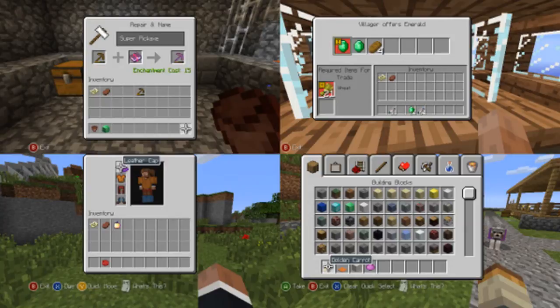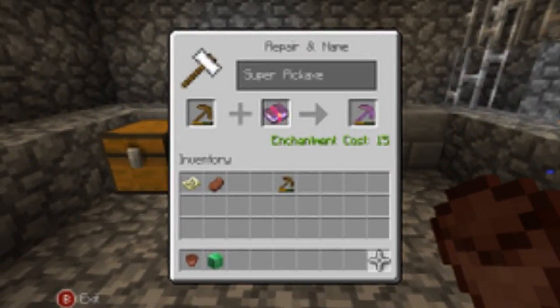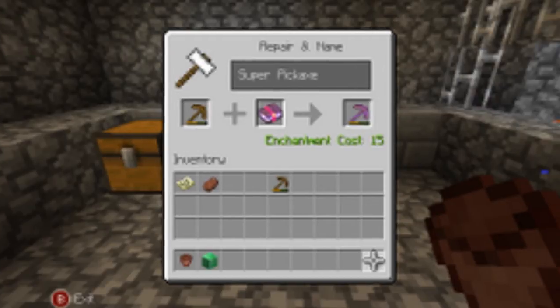If we zoom in on the left screenshot, that's the anvil interface. It's going to look chunkier, more compact and less spread out. You can see we get access to books so we can actually enchant our items and also rename the pickaxe or any other item. So now we can use the anvil to its full extent, which is coming in TU14. You can also see emerald blocks and flower pots in the inventory, which we already knew about.